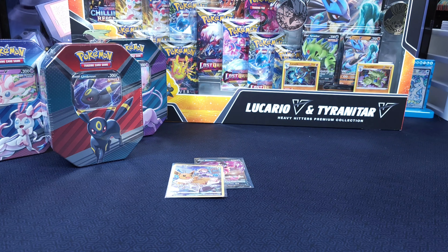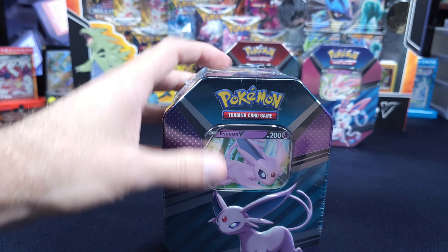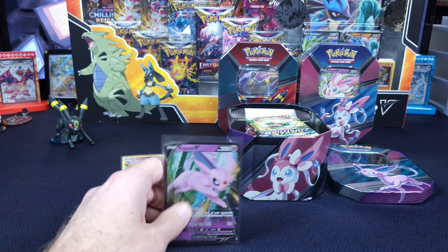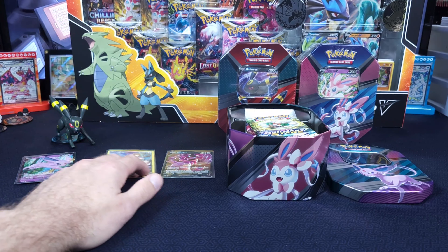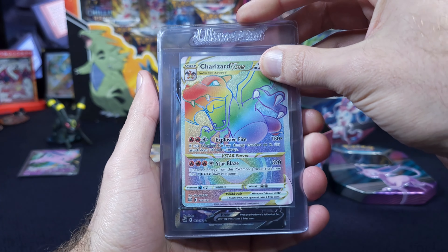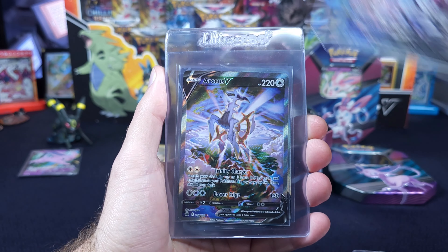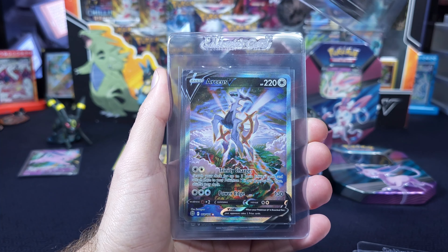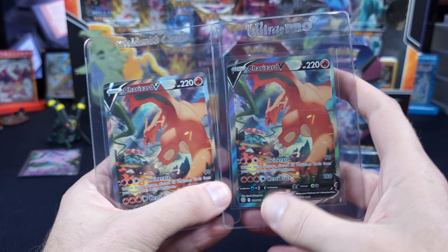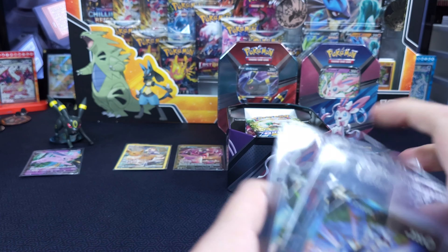I'm going to save you all the wrestling. We'll go that Umbreon 10 last, Espeon first. There is the Espeon 10 — there's the promo card that came with it. We'll set the promo cards to the side — probably going to toss those into our giveaway. These have kind of been our highlights: we did get the Rainbow Zard, Lumineon Alt Art. Kirsten was able to pull this on her birthday stream. We got a second during our big stream. We have pulled three Charizards — one resides with our buddy Richie B down in Australia.